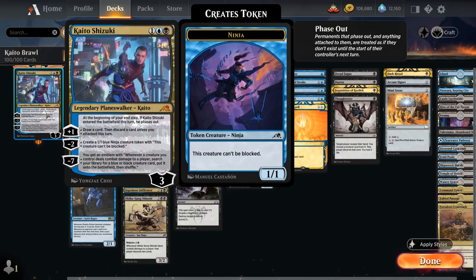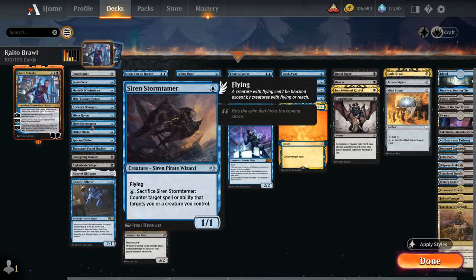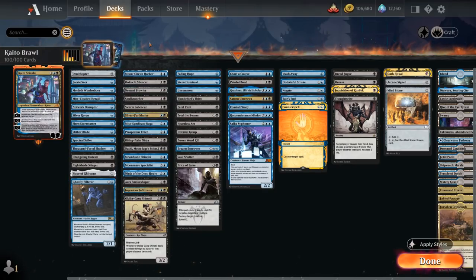Kaito is a 3-mana planeswalker with a very unique passive ability which will phase himself out the first turn we play him, giving it some built-in protection as we'll be able to at least activate him twice. Usually starting with the minus 2 ability making a 1/1 unblockable ninja creature token, which will then set up the plus 1 ability to draw a card and discard a card unless we've attacked this turn. We've got plenty of cheap evasive creatures to help enable the plus 1 ability so we don't have to discard, and they're also great to set up our various ninjutsu creatures.